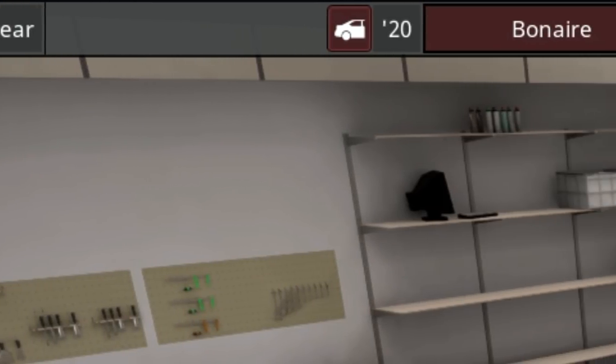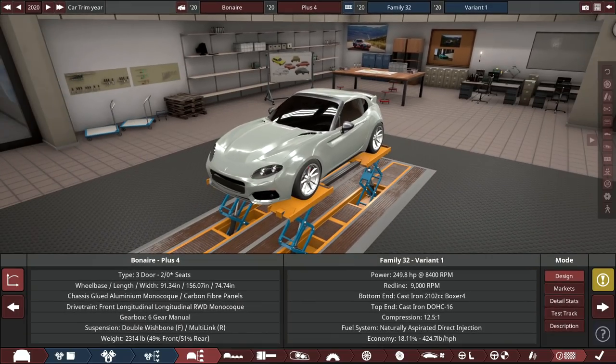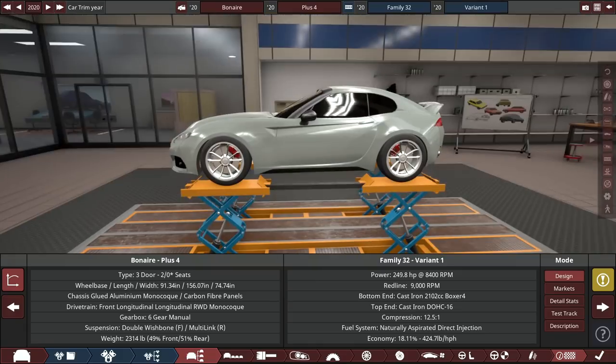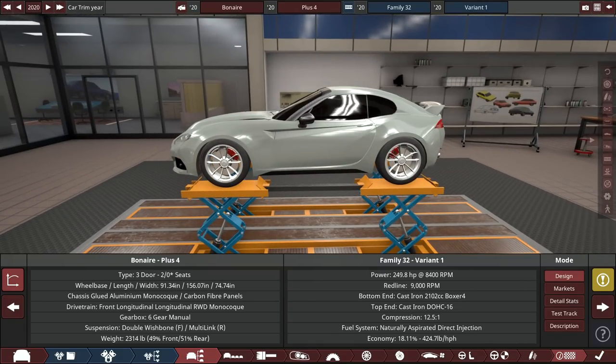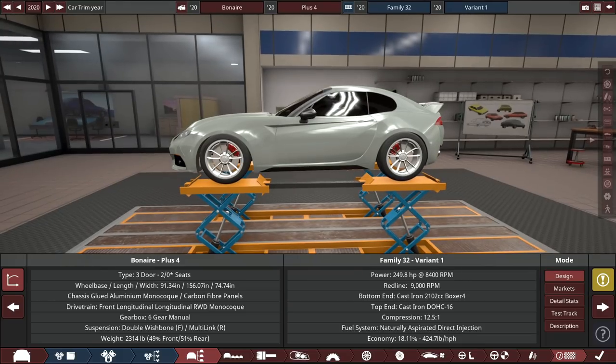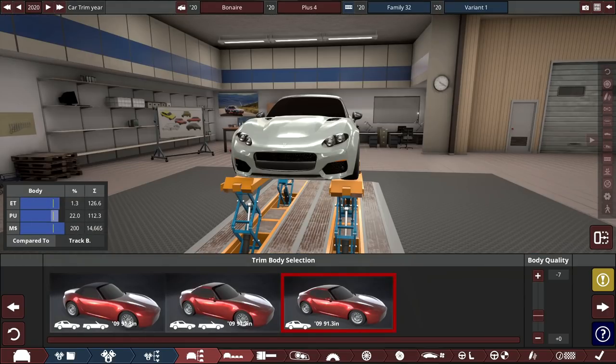This is the 2020 Vandereen Bonaire Plus Four. The 'plus' branding is Vandereen's top-of-the-line moniker for all their performance cars — you've got the Plus Four, Plus Six, and Plus Eight for the big flagship cars. The Plus Four is the highest performance trim of the Bonaire sports car. It weighs 2,300 pounds — very light, with a slight rear bias. The 2.1-liter Boxer 4 rips to 9,000 RPM with 250 horsepower and around 180 pound-feet of torque.